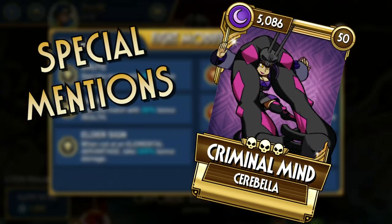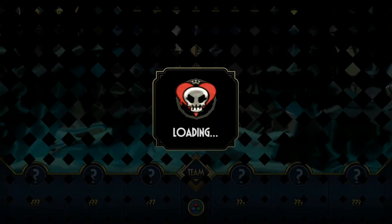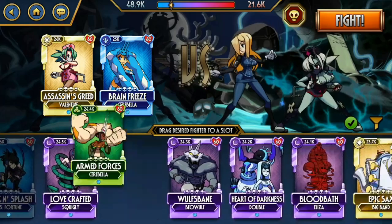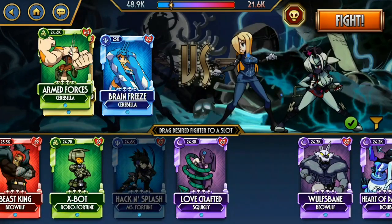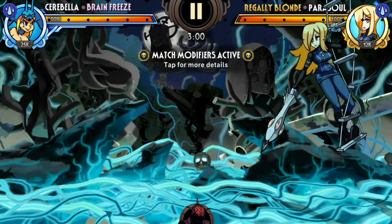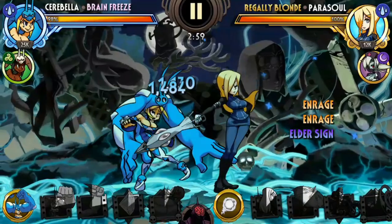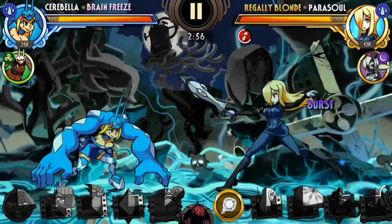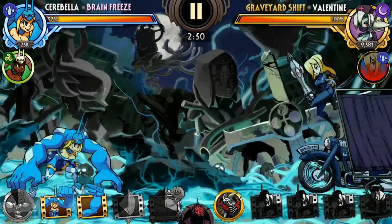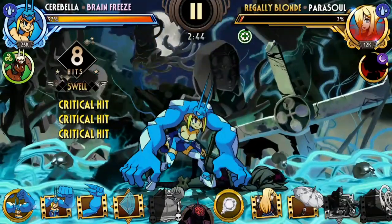The first special mention is Criminal Mind. Criminal Mind is the latest Cerebella that was released and she has identical stats as Harlequin. Her signature abilities are slightly more skewed towards defense but she can still pack some serious punch on offense. Be careful when facing her or you'll regret it. The only reason Criminal Mind isn't in the list is because of the fierce competition in Cerebella variants — there's Brain Freeze, Toad Warrior, and Harlequin, which are all very, very good choices. I personally would evolve Harlequin and Toad Warrior first, but Criminal Mind is still one of the better dark variants to evolve.